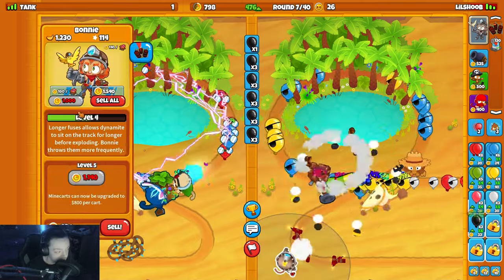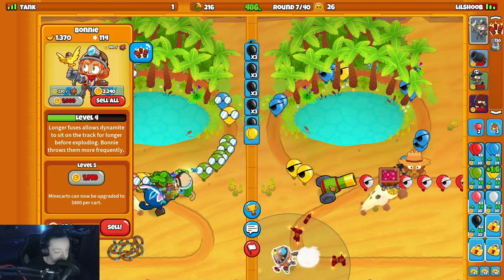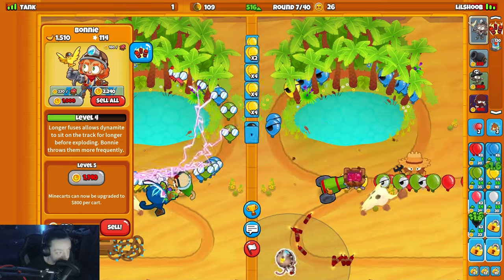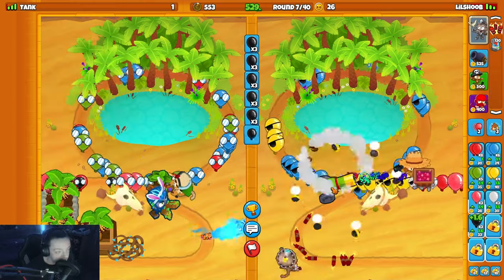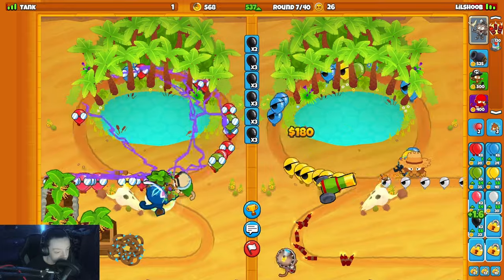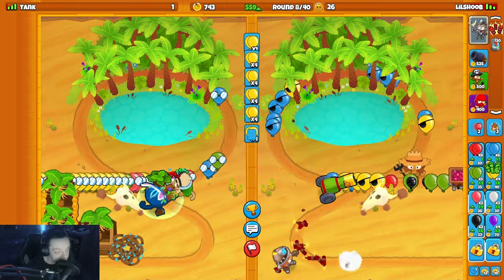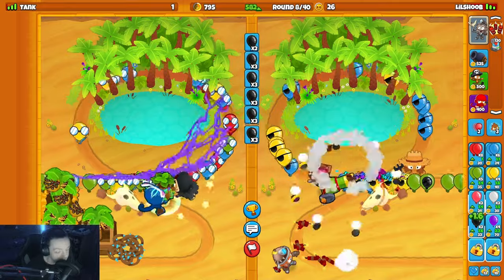Gonna get the mine cart slow... no, I'm gonna yellow him. Maybe one more Bonnie upgrade then go for my natural eco. Send him a bunch of yellows real quick, back to back blacks. Upgrade Bonnie in a second, might do more yellows trying to get my eco up. He has three farms down now. I think I'm just gonna go for a flash bomb for my round 11-13 defense.